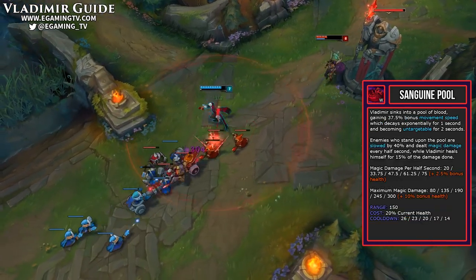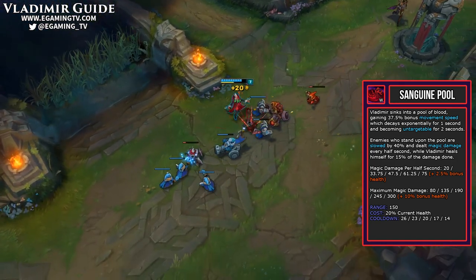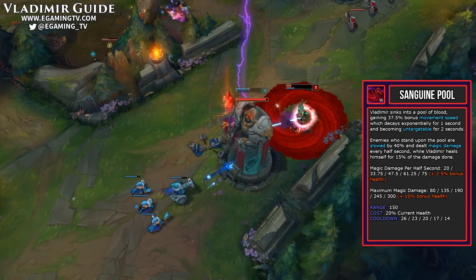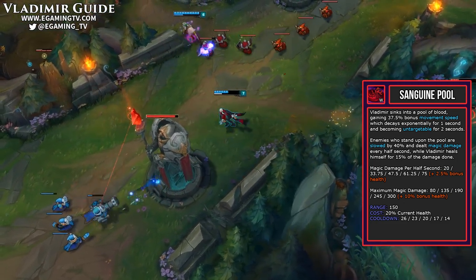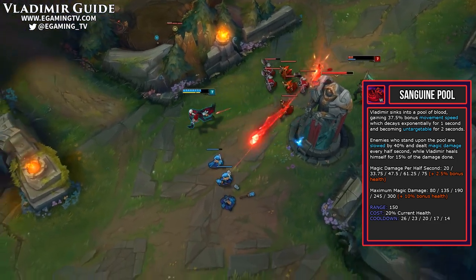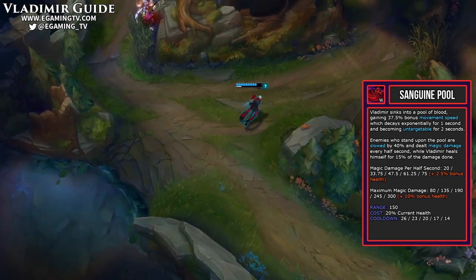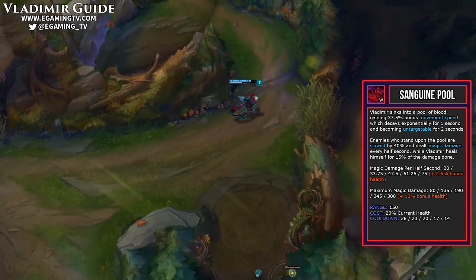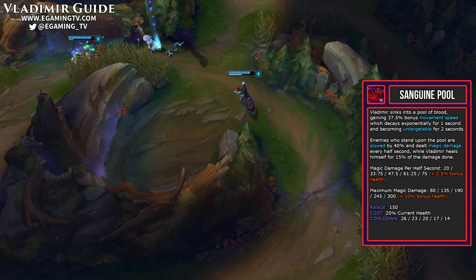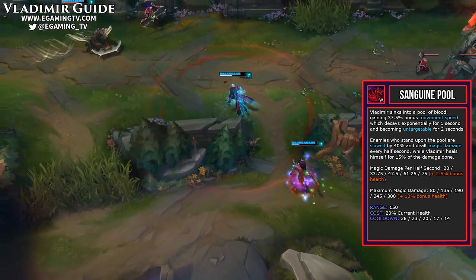Next is Vladimir's W, Sanguine Pool. This is your escape ability that gives you bonus movement speed and makes you untargetable for two seconds. The downside is that it costs 20% of your current health, so you don't want to use it when you have a lot of health. You can still take DoT damage like ignites and poisons while in pool form. However, you can use items such as Hextech and your summoner spells when also in the pool. You pretty much want to use this ability like you would a Fizz E to dodge incoming CC or heavy damage. It's also great for tower diving — you don't take tower shots and you do a little bit of damage. You can then pop out of the pool, Q somebody, and run out of tower range grabbing a kill.